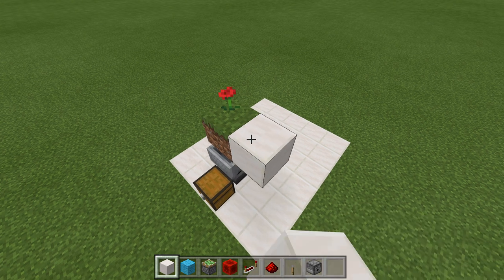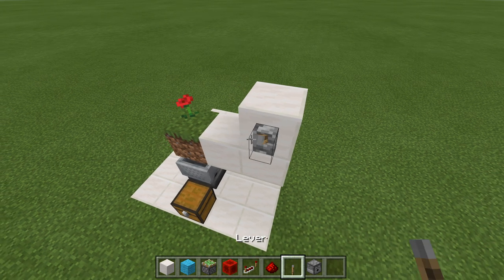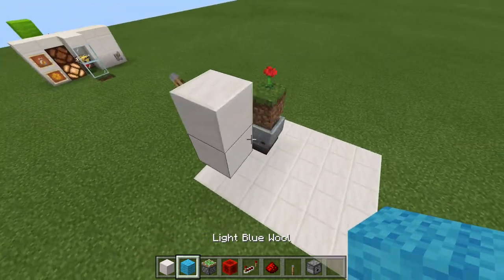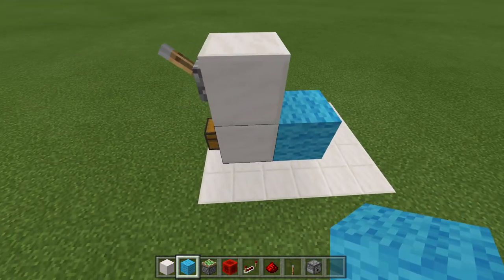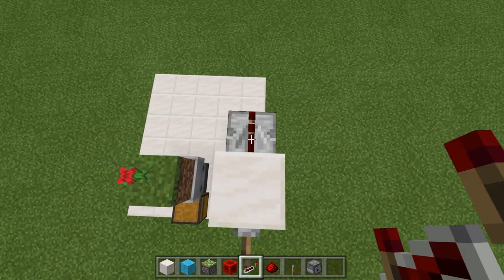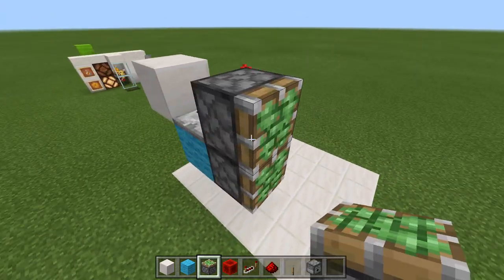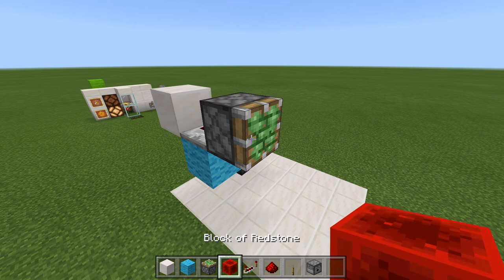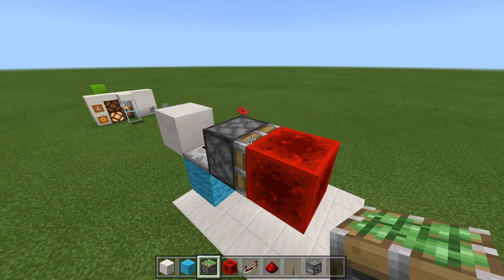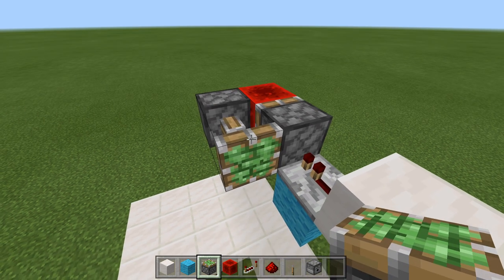Right against our grass block, we want to come two temporary blocks out like this, a block up, and on this block go ahead and place down a lever. Knock out that temporary block. Next, come around to this side, place a block against that temporary block, and we can now knock it out. Get a repeater and run the repeater out from our block with the lever like this. Now grab your sticky piston, place a temporary block here, and place the sticky piston facing out. Get your redstone block and place it on its face. Now grab your sticky pistons again, come around to this side, and right against that redstone block, place your sticky piston and it will extend.